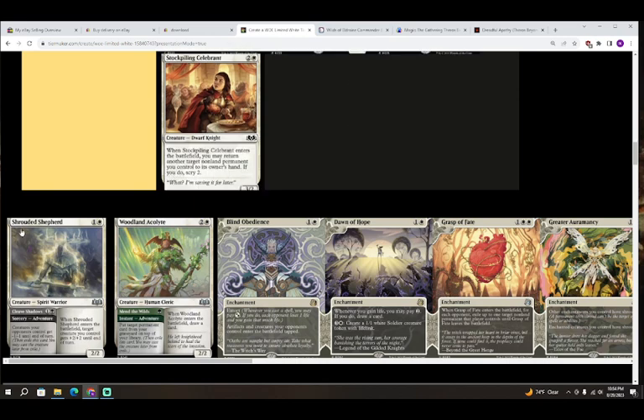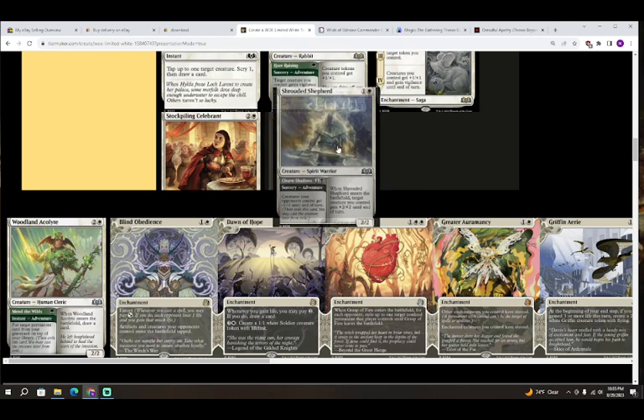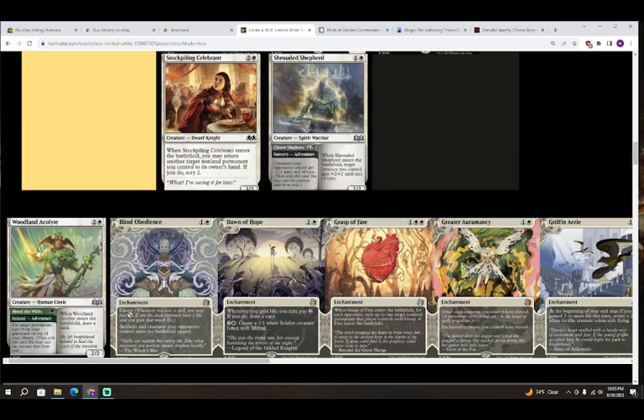Next up we have Shrouded Shepherd — colorless and white for a creature, Spirit Warrior, a 2/2. When it enters the battlefield, target creature you control gets plus two plus two until end of turn — pretty good, helps most things win their combat. It also has an adventure: Cleave Shadows — colorless and black for a sorcery, creatures your opponents control get minus one minus one until end of turn. Another B on our hands.